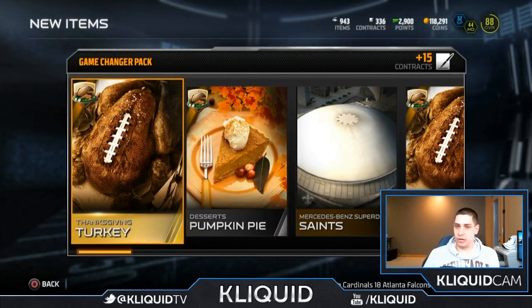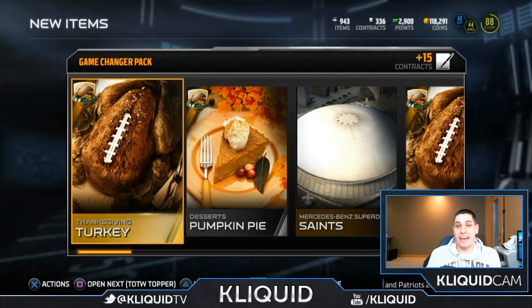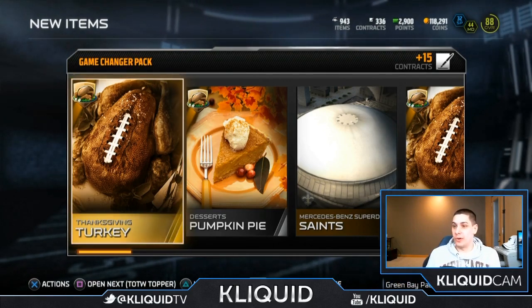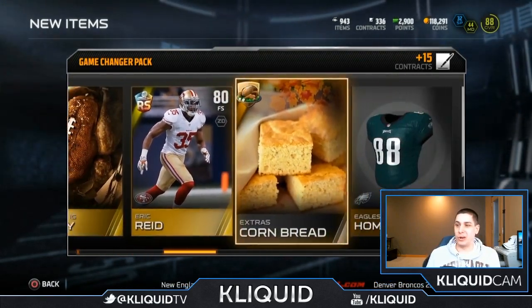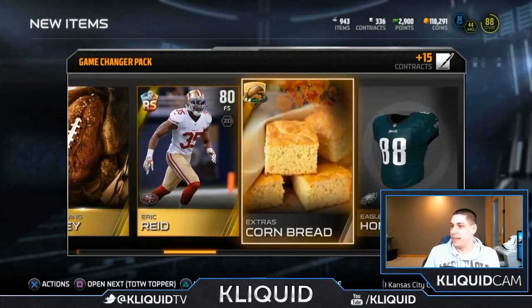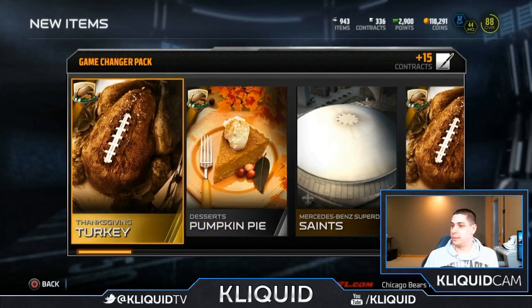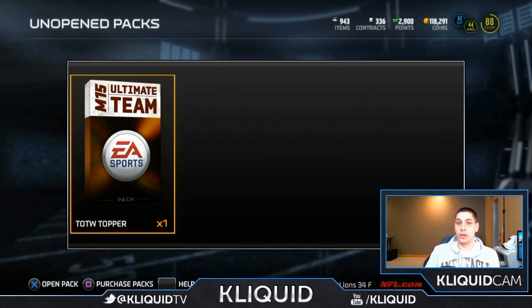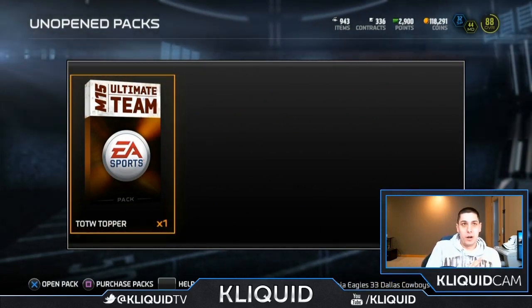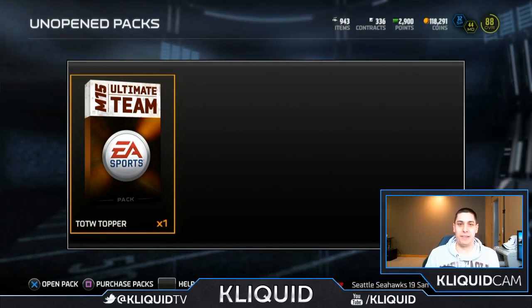Even if you make just the bare minimum of 4,000 to 5,000 per turkey, that's a 20,000 to 25,000 coin reward just for the turkeys. Then you can sell all the other little things for a couple thousand here and there, and if you get any elites — honestly these packs are not too bad. So now we have the Team of the Week topper. This contains an offensive and a defensive player from the Team of the Week. Let's go — Trey Mason, Jared Allen. I can't believe I'm hoping for Trey Mason and Jared Allen, but they had good weeks and you've got to give them credit.